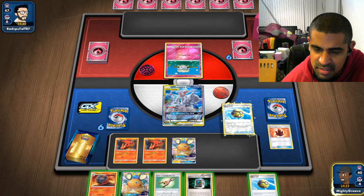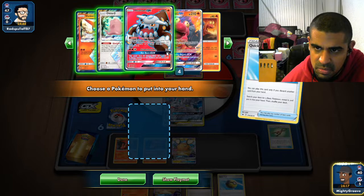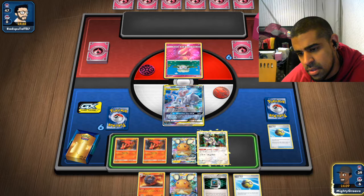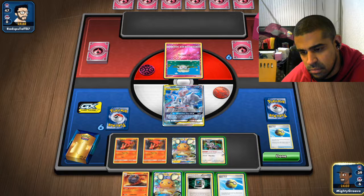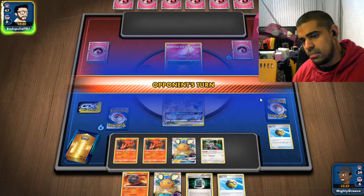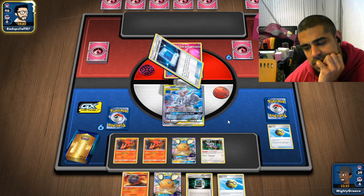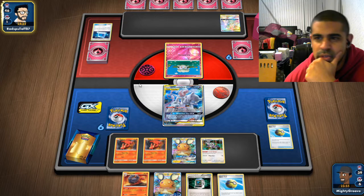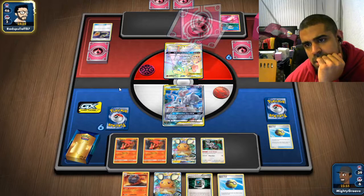Here we go — Charm Amulet. We'll grab Oranguru. No supporters for next turn, although we can Makargo into one. No energy either. Let's swap a Quick Ball — I just want one energy for next turn. Let me figure out what we're doing. Let's just accelerate energy onto the Whimsicott.